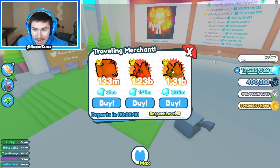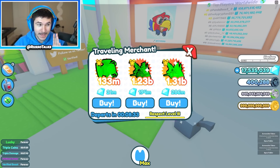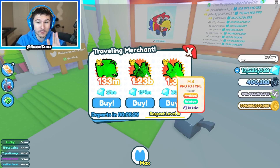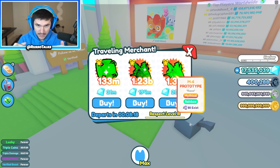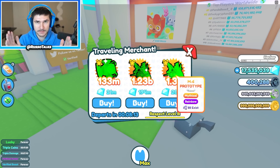I am going to buy insane amounts of diamonds today and try to get some crazy stuff from this traveling merchant. I could probably even make dark matter versions of these two mythicals if I spend enough Robux to get these diamonds. It's going to be pricey, but I might do it because it's worth it. Like the video if you want to see this — we need 10,000 likes. And subscribe if you're new.